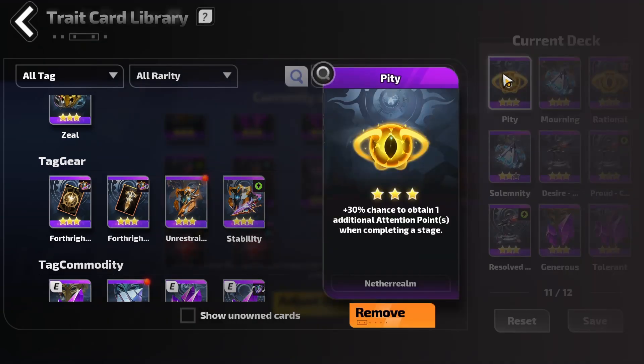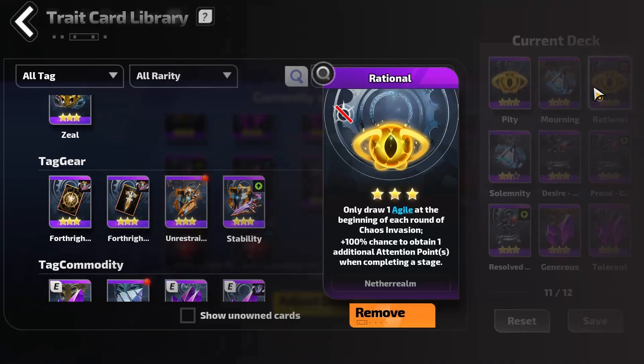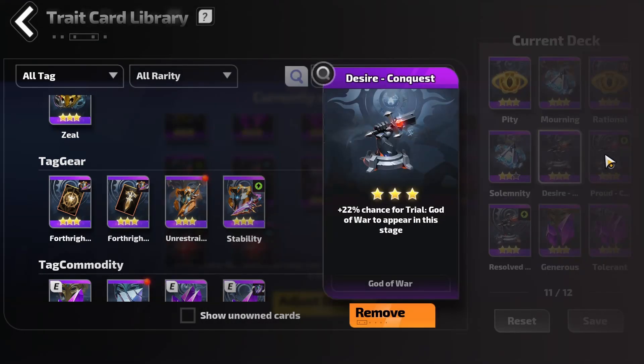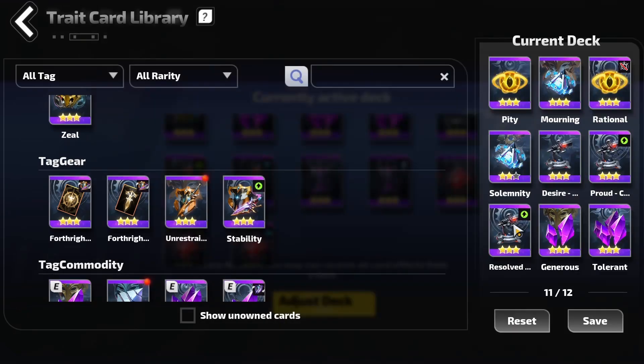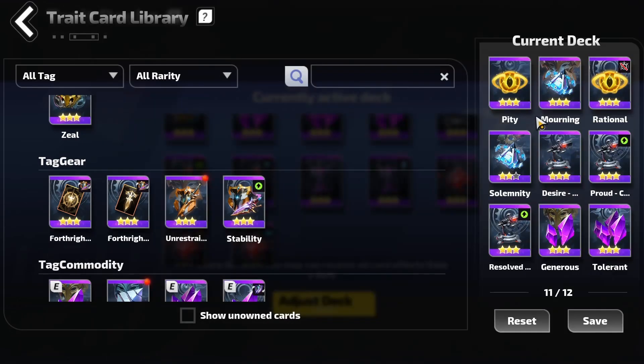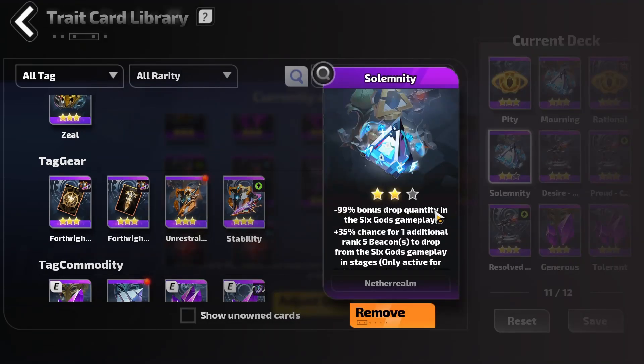I go with both Pity, to try and get an additional attention point, and Rational. This means we don't get any of the cards at the beginning of a cycle of mapping. However, all of your maps essentially give you twice as many attention points — this is the core roll benefit for our boss rushing. I then take triple God of War here for chance, more floors, and duration, because we don't really care about the loot here, and I'll explain why.